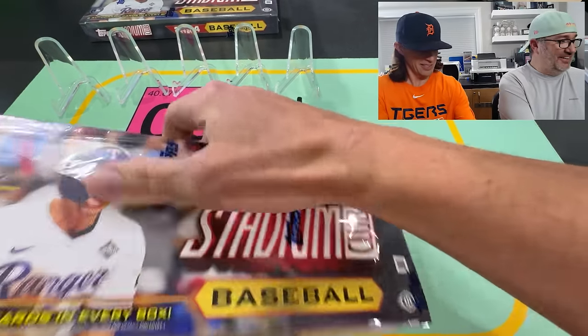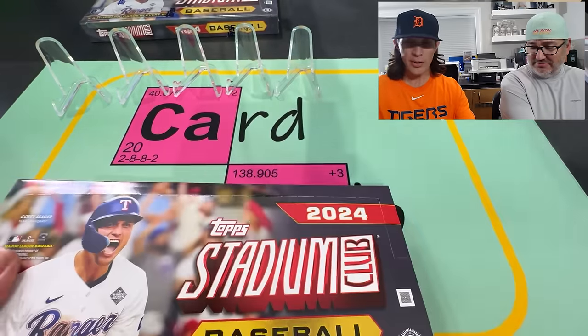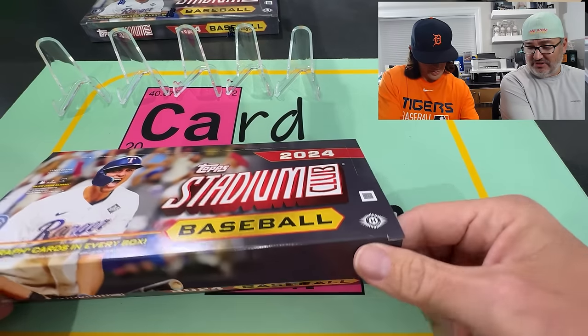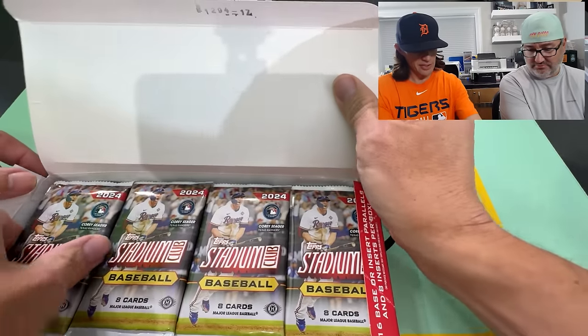There isn't a box loader on these, is there? I can't remember if there's one. I know in the blasters there's that master photo thing, so there might be something in here. Nope. So you're seeing it just like we are.